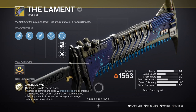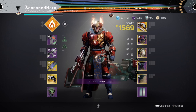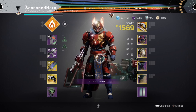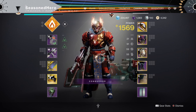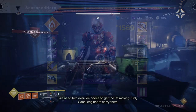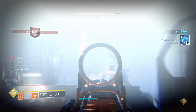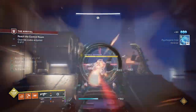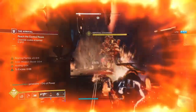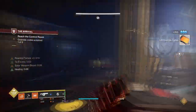This can of course backfire in much higher difficulties but still works for the rest of the game's content. For stats, Resilience and Strength need to be at the same or near the same level as these two will be used constantly. I have Resilience at 90 as the passive regen is pretty good there. We also have Ember of Singeing which actively gives class ability energy back from scorched targets, so you could reduce Resilience down to 70 and still get the same passive regeneration. You won't need any mods to help in this area, just follow what is shown.